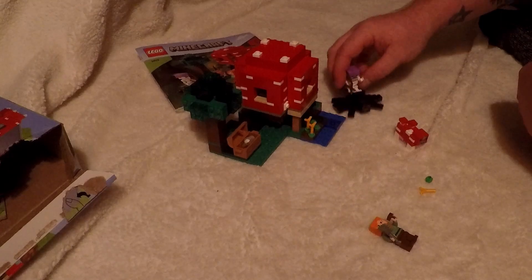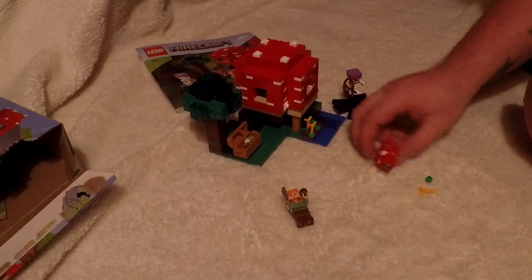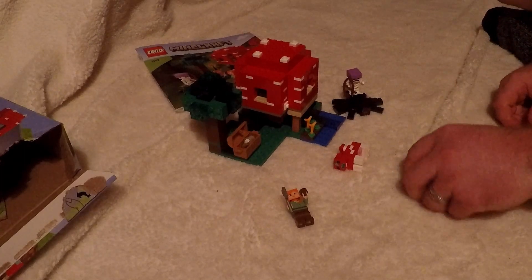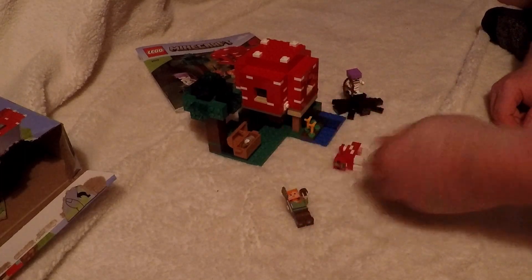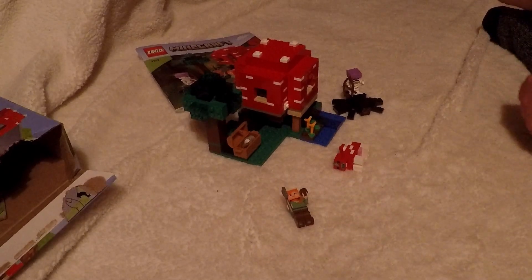It doesn't really show us where to put the figures too much. The spider's over here, the cow's over here, and Alex is right there. So kind of an odd set. Not too many pieces left over. It's basically just an extra flower, which we could really put anywhere, but we'll add it to our extra pieces.